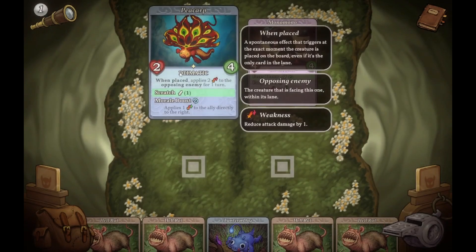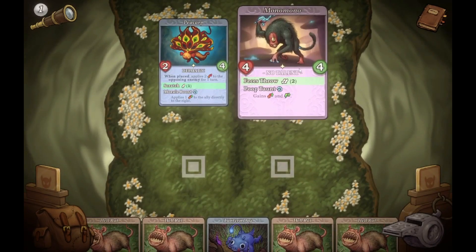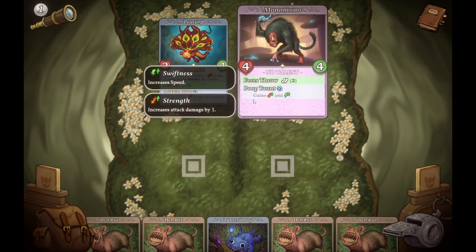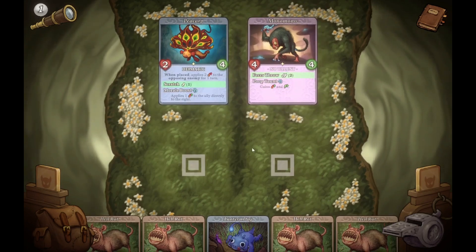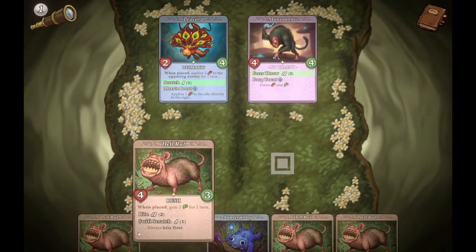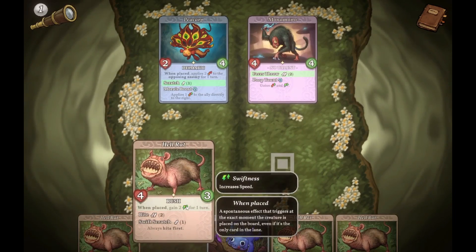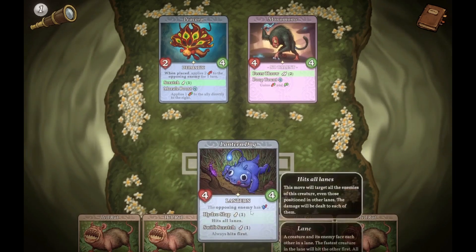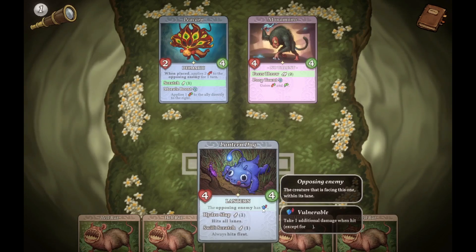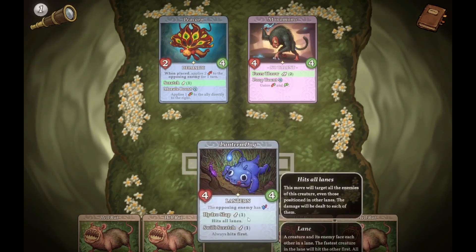We got Peek-Up Carp, Mono Mono — okay, Mono Mono, you throw poop? And a poop taunt? You're just all about that poop life. Gain two — oh, those enemies have Vulnerable.